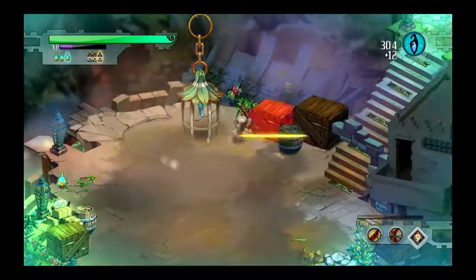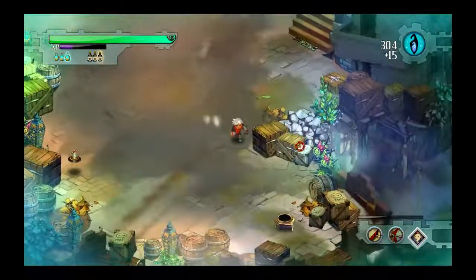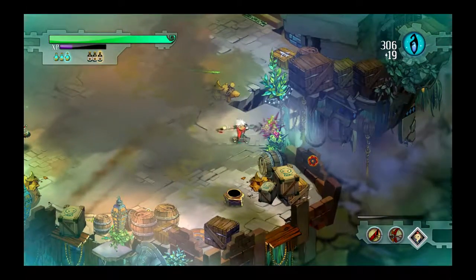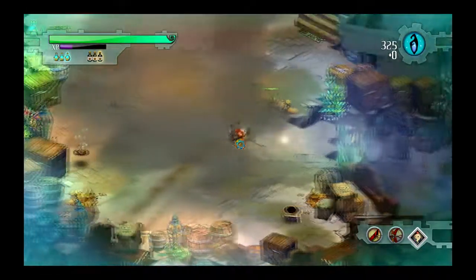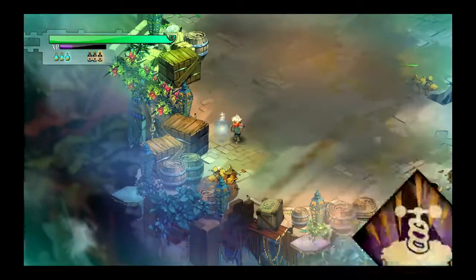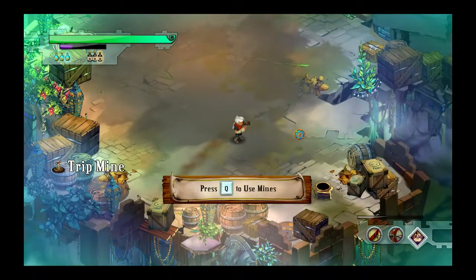We'll make our way around here, deal with the Stab Weeds. Must be a strong machete to take down some of those. So this is a special ability — it's a trip mine. Some of the stuff lying around is downright dangerous.